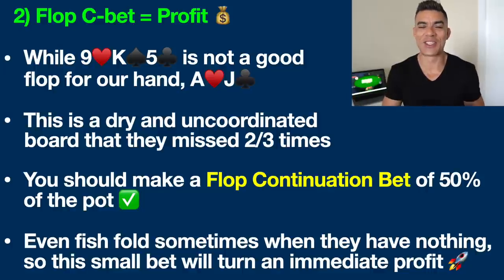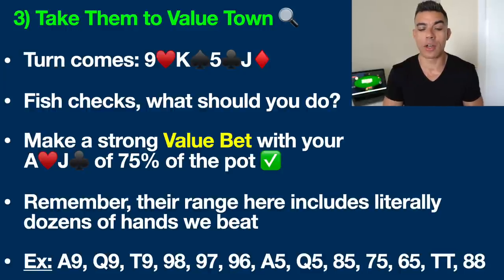So let's assume that the fish calls us so that you can see how we're going to play this hand throughout. Let's move on to the turn now. The turn comes down with the jack of diamonds — very, very interesting card, because we now have second pair best kicker. So this is all about taking them to value town in a spot like this.